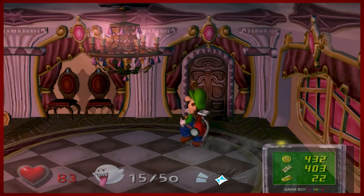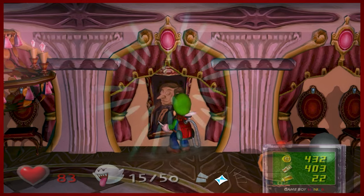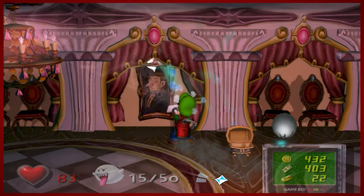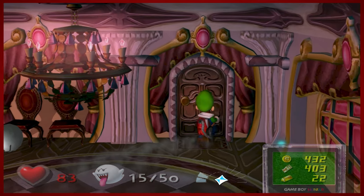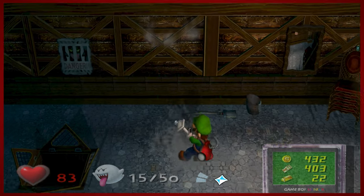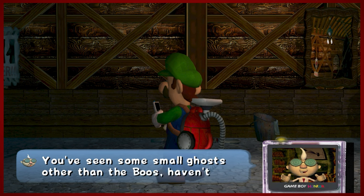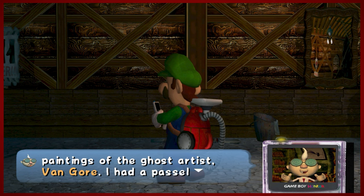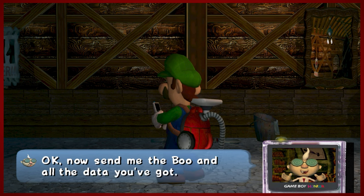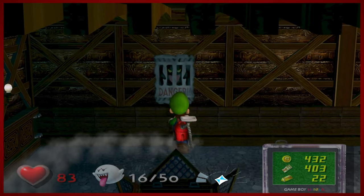We need, I believe, 20 boos — so we want to have that number at least. You're supposed to deal with 50 of these things? I'd like to at least successfully catch one today. Apparently 16 is the number that Egad gets excited about and then tells you something. Apparently there's another boo back in the dining room. I feel like this boo radar is very imprecise.